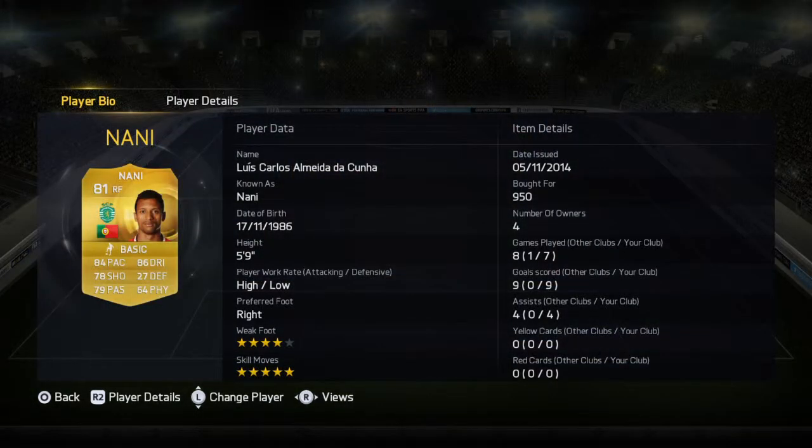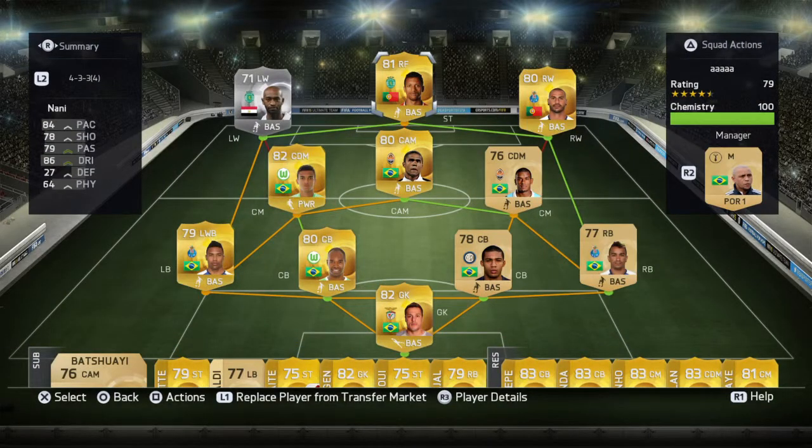Up front as the main striker we have Nani playing as a striker. Obviously he is a right forward, but I think he suits that spot fairly well — you might have seen a lot of people do this on YouTube, and I've done it a lot myself this year as well. He gets 6 chem and he does a good job as you can see by them stats: 9 goals in 7 games with 4 assists. High low work rates, 4 star weak foot, 5 star skill moves, and he's got some pretty decent card stats as well.